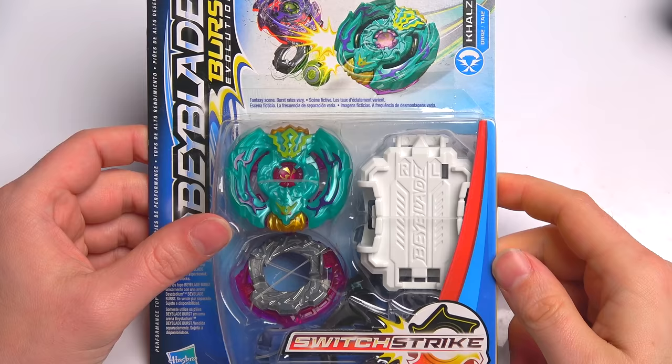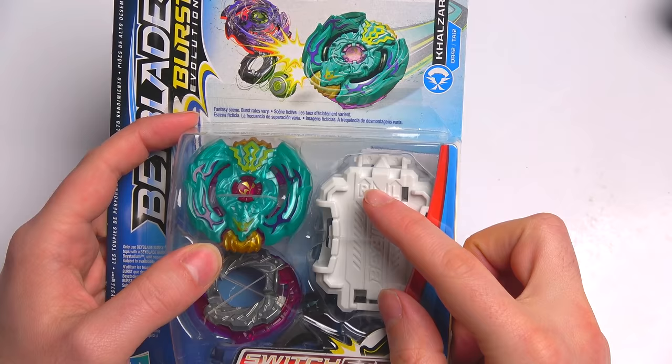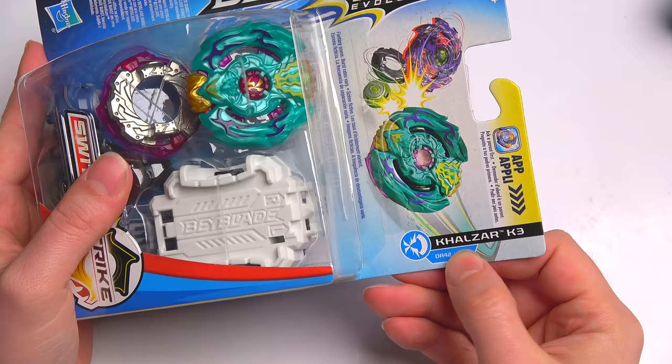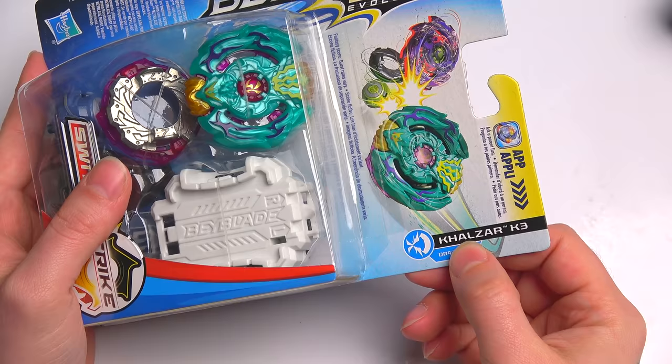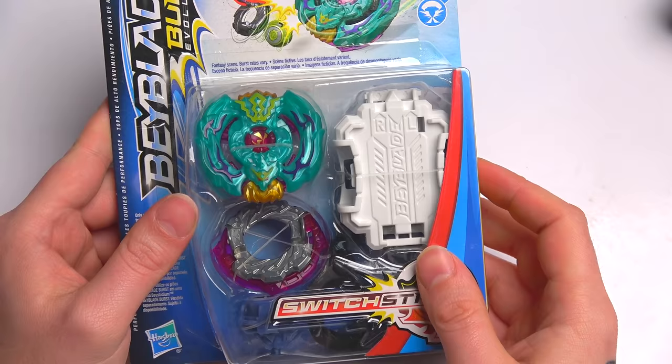We are back here once again with another unboxing from Hasbro — Beyblade Burst Evolution. We actually got... I'm about to say Beaker Calcan, it's not that, it's Kalazar. I say it Calzar, Kalzar, Kalazar — I don't know how you pronounce it. It looks like Karl-Zar or whatever. I'm gonna say Kalazar just because Kalazar sounds better; it's probably Calzar.